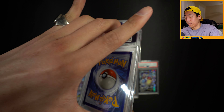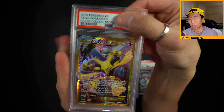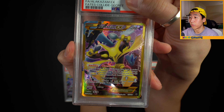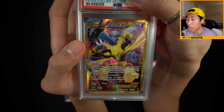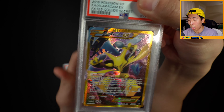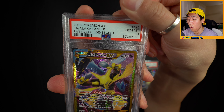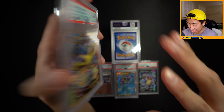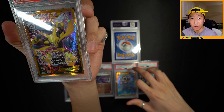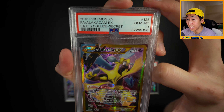Next - Alakazam EX. I believe some of these full art EXs are cracked from CGC cases. This one features Alakazam, Umbreon, and Lucario. I feel like it might get an 8 based on the common theme of these textured holos. Wait - what? I'm really going to need to look at these because I feel like some of these don't deserve an 8. But I'll take a 10!